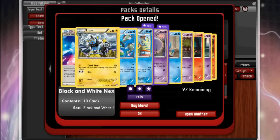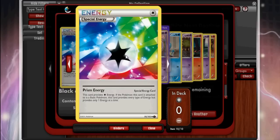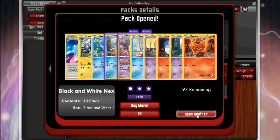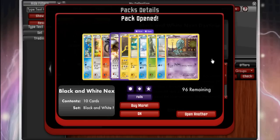Simipour, Basculin, Luxio, and we got our first Prism Energy — which is great. Prism Energy is the same as a Rainbow Energy except it only works on basics, but you don't have to put a damage counter on when you attach it. It's really good for basically any deck that uses basic attackers, which is almost all of them. Not bad.